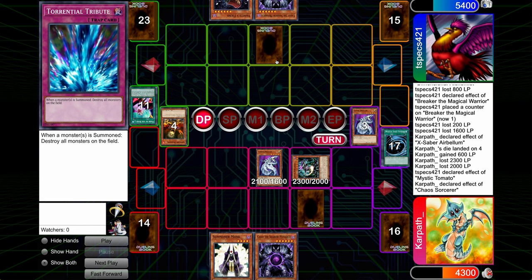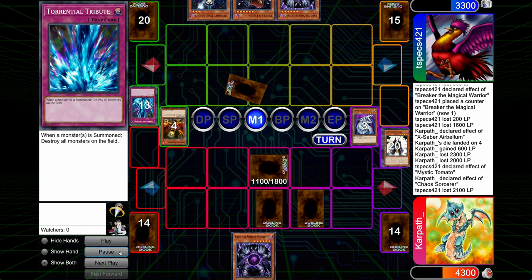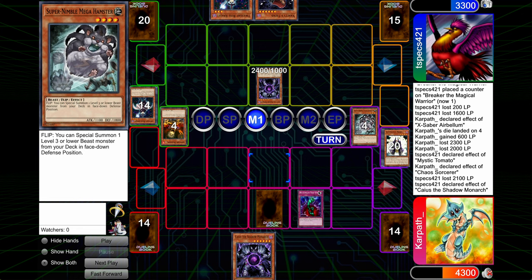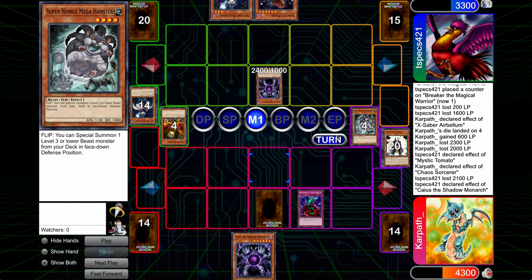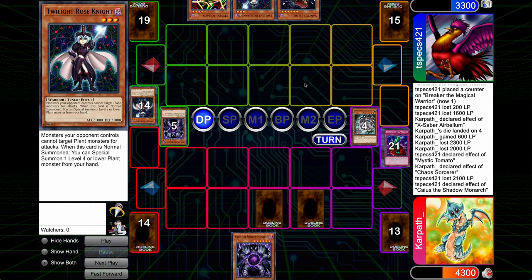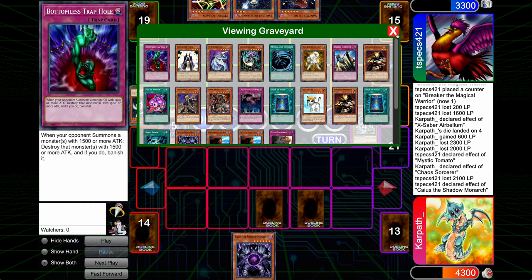He sets Torrential. And I actually kind of play into it by setting this Monk. I do get sort of blown out by the offensive Torrential Tribute. One thing you should know about this: when you do this, you have to flip your Torrential before your opponent can flip their bottomless Torrential. You can't wait for them to use it and then try to use yours if they pass Pryo. If they use their bottomless, you can definitely chain it there. So just a little bit of a piece of advice there.